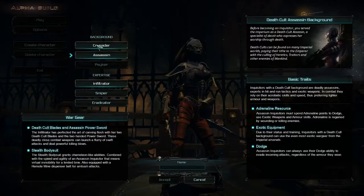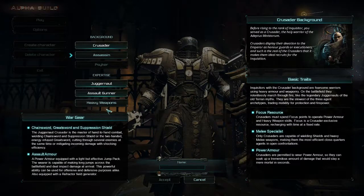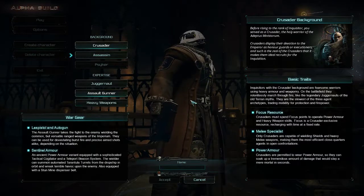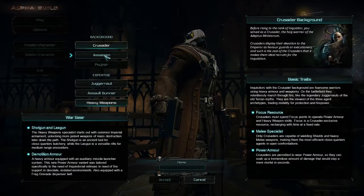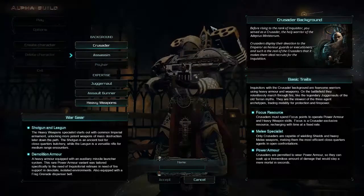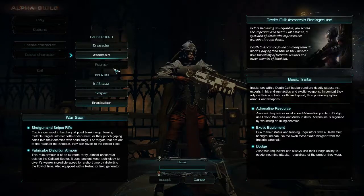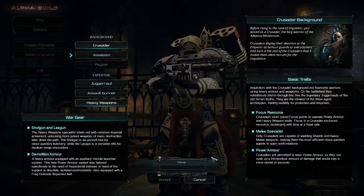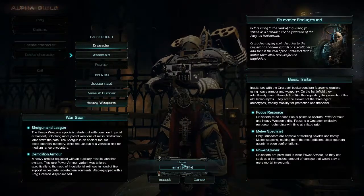For Crusader, we have Juggernaut, Assault Gunner, and Heavy Weapons. That one looks like it has a jetpack — these all look super cool. I kind of want to go Heavy Weapons class right here. Okay, I'm going to go Heavy Weapons.